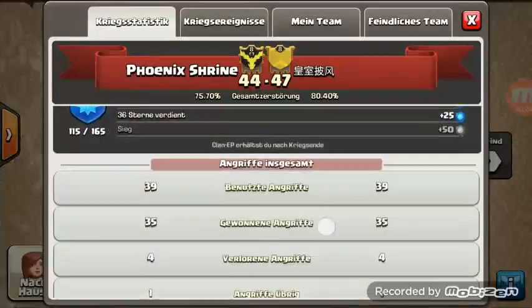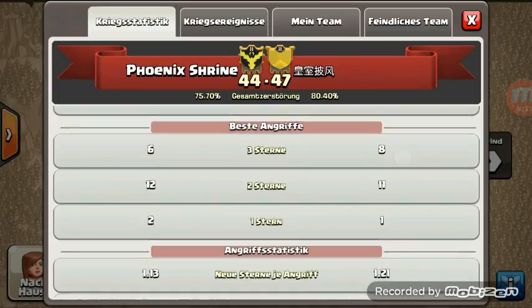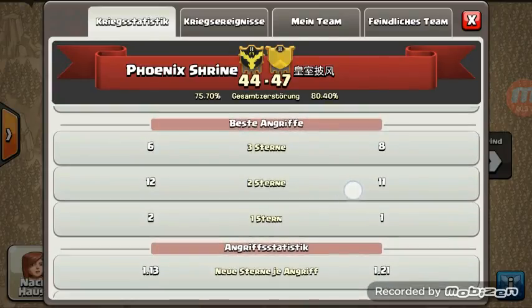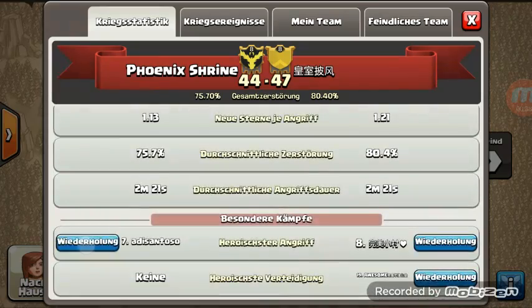So looking at the war log: 6 three-stars for Phoenix Shrine, 8 three-stars for the opponent clan, 12 for Phoenix Shrine, 2 stars for Phoenix Shrine, 11 for the opponent clan, 21 stars for Phoenix Shrine and 11 stars for the opponent clan.